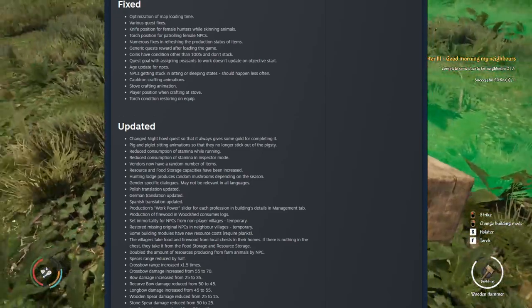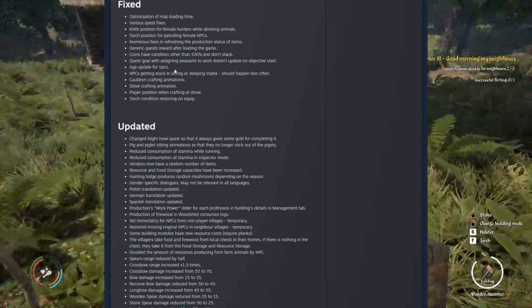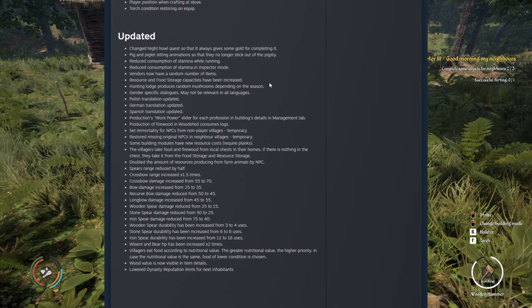Quest goals with assigning peasants to work not updating on objective start — now it will. Age updates for NPCs will now show the correct age. NPCs getting stuck in sitting or sleeping states should happen less often. Cauldron crafting animations are fixed, stove crafting animations are fixed, player position when crafting at a stove is fixed, and torch condition restoring when unequipped is fixed. So a lot of visual and animation changes. Now for updates.